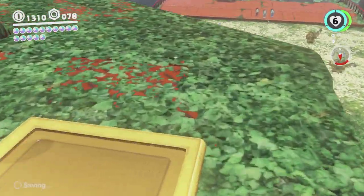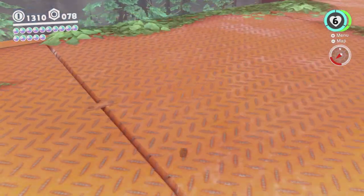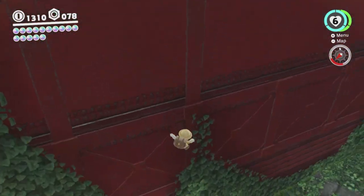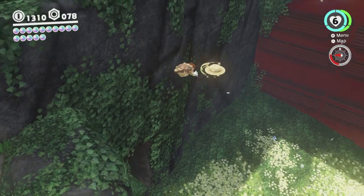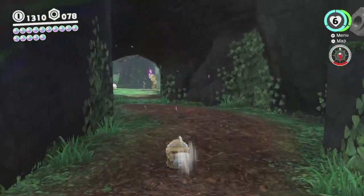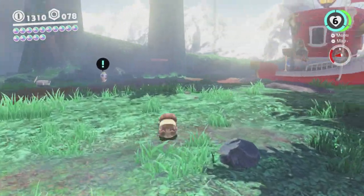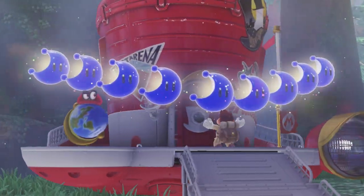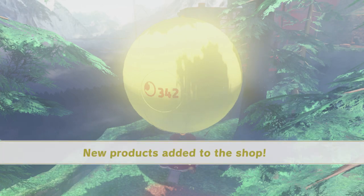Okay so there are two more moons — we'll be getting one of them in the next video, and the other one is the secret path which we'll have to get later in the game. But apart from that this kingdom is A-side complete, which is pretty exciting. So we're just going to make our way over to the Odyssey and cash in these moons, and then we're going to be done for this video. Making good progress — we've got fifteen moons today, and we've nearly finished Steam Gardens which is quite exciting. Cashing in those fifteen moons — three hundred and forty-two moons total. Pretty good!